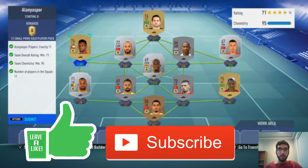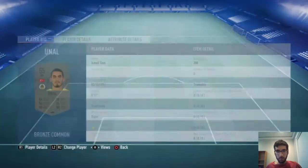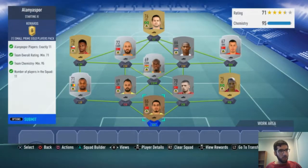What's up guys, Flowfifor here back again with another video. Before we get into this, remember to leave a like and subscribe. Today we're getting the Alisson SBC from Superliga. This SBC is not that expensive — you do get a small prime players pack back, so that's around 22k back.